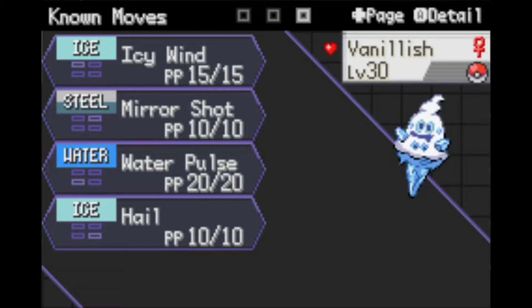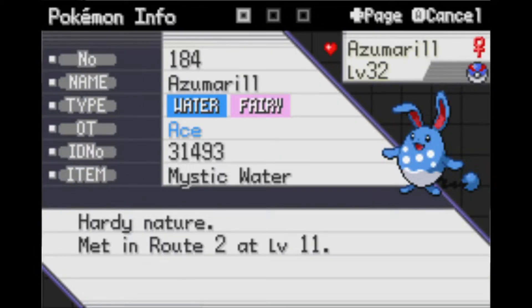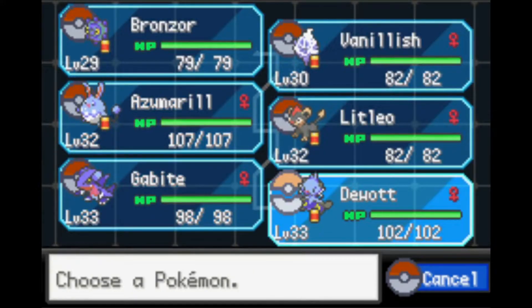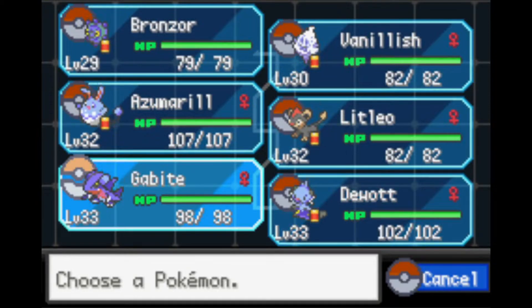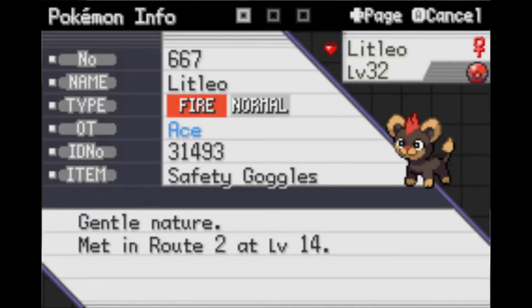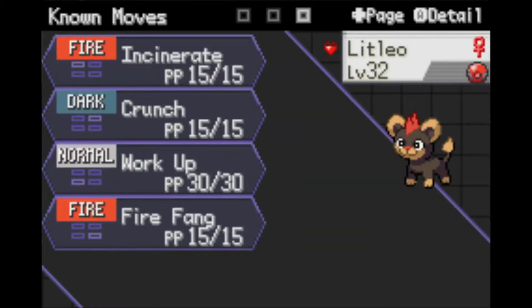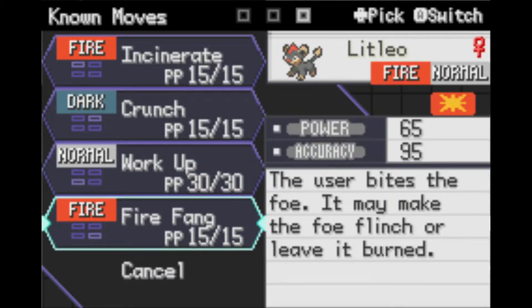I got the Mystic Water on Azumarill — took it off of Dugtrio — and gave the Black Belt to Dugtrio because it has Revenge, to give that a little more power. Litleo, I don't think I changed anything — still got the Safety Goggles, which has been pretty nice in this Hail so I don't take damage every turn.